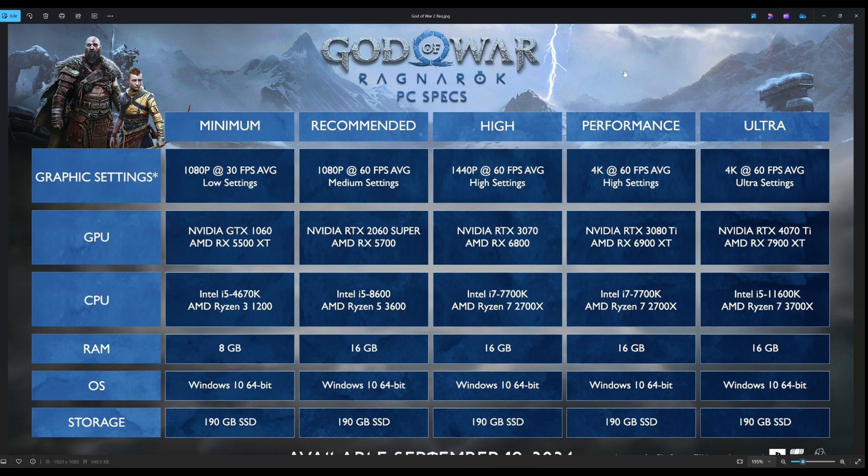The Intel i5-8600. Now, quickly, we'll go back down to 1080p30. That is low settings — you're looking at a GTX 1060 or RX 5500 XT from Team Radeon. On the CPU side, we have a 4670K or the Ryzen 3 1200. Again, you can get by with 8 gigabytes of system RAM instead of 16.